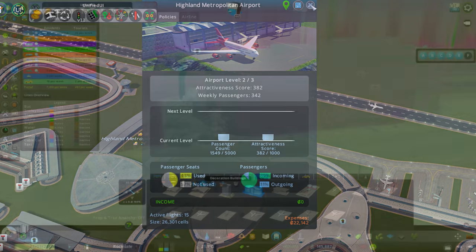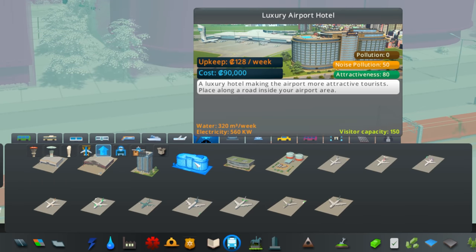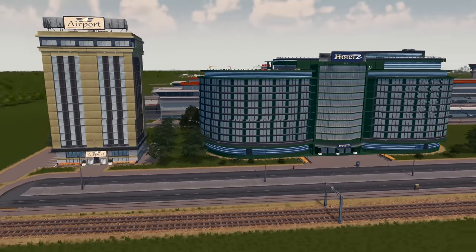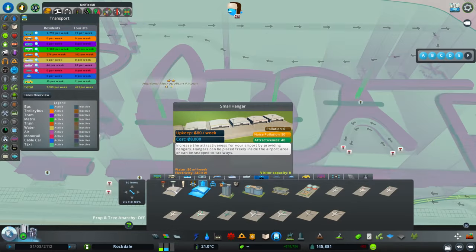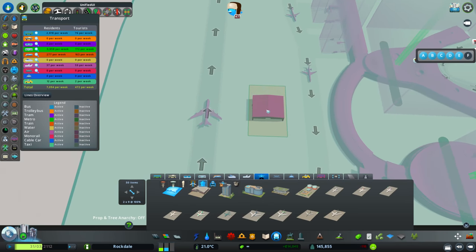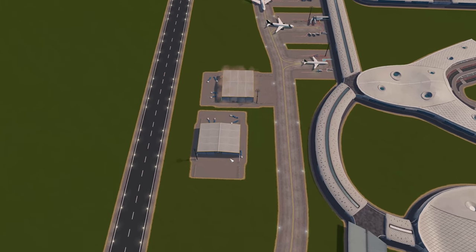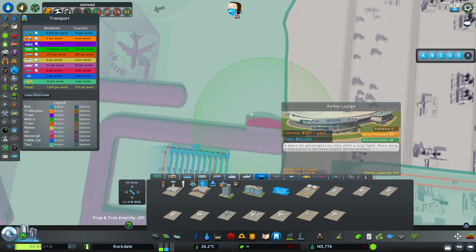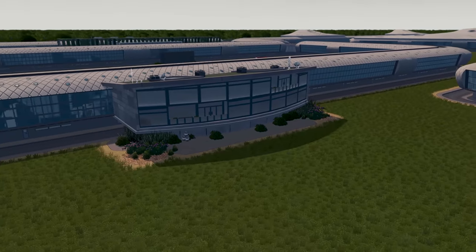We did skip the decoration buildings section. Two of the items added are the budget airport and the luxury airport - quite expensive but looking very good, giving people somewhere to stay before their flight. These also add attractiveness to your area. We also have a small hangar and a large hangar, which again add attractiveness and can be placed individually or snapped against the side for extra decorating. There's also an airport lounge which needs to be added to a concourse.